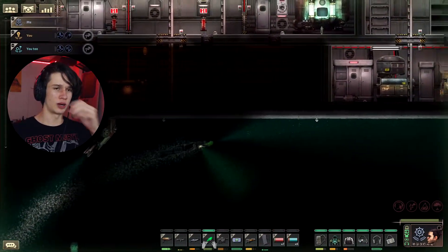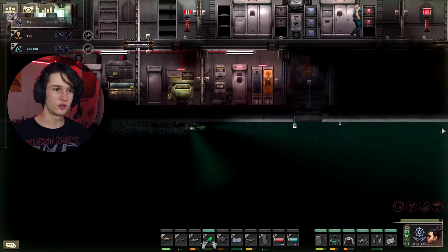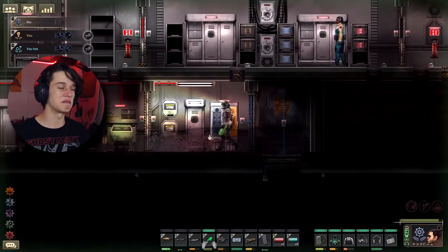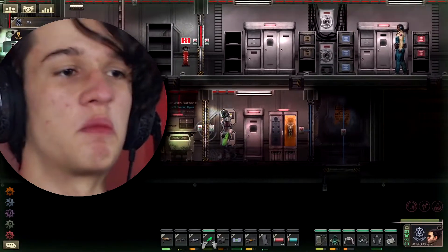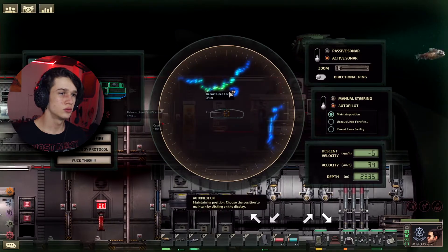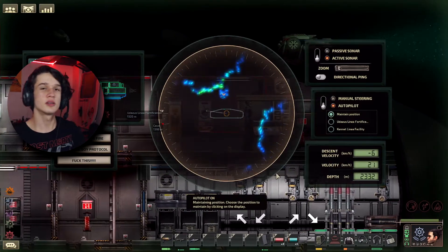We're out. I see the lights of the ship. That was surprisingly easy — we got 5k out of that. We're gonna be able to upgrade this ship. It should be easy: just boom boom and then let the autopilot do its thing.